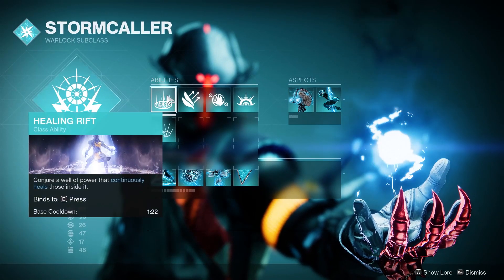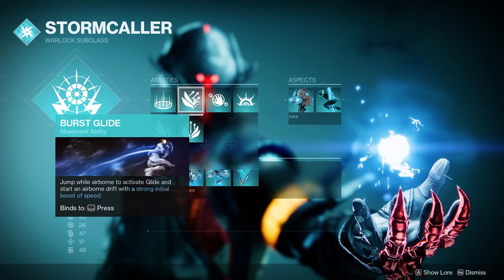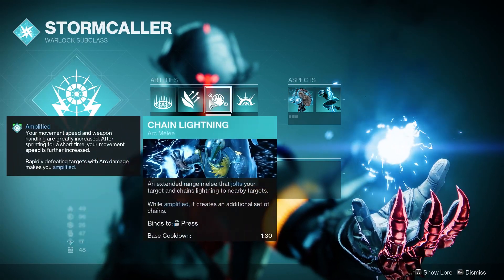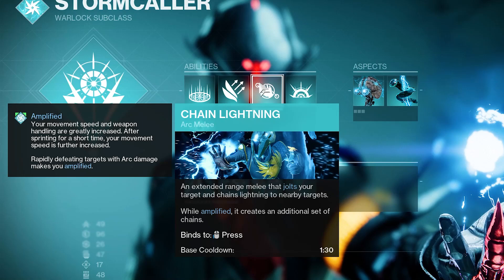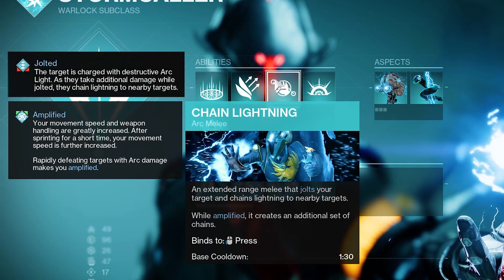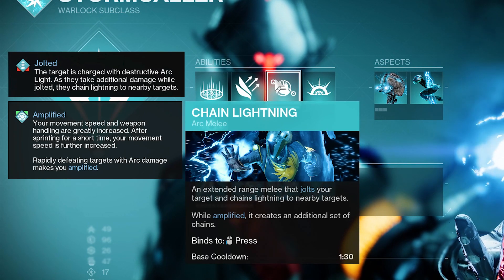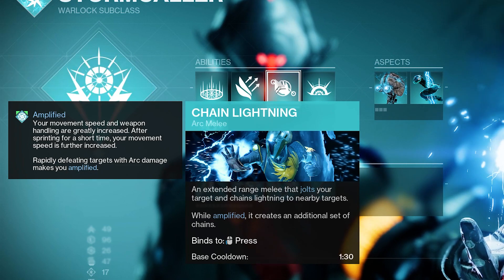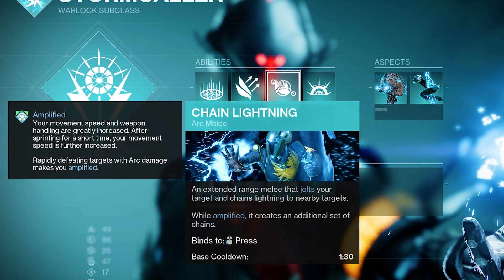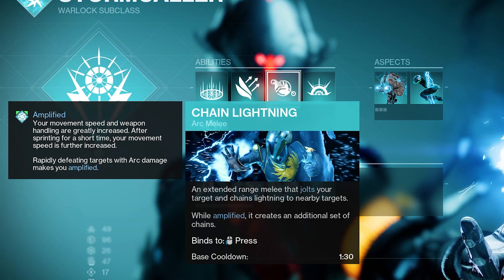Moving over into abilities, we're going to be taking Healing Rift for that survivability, Burst Glide for our jump, and the melee is actually a crucial part of our build — we're going to be going with the Chain Lightning melee, an extended range melee that jolts your target and chains lightning to nearby targets. Jolting is when the target is charged with destructive arc light; as they take additional damage while jolted, they chain lightning to nearby targets. Furthermore, while Amplified — which we always will be — our melee is going to create an additional set of chains, so even more jolting, more chain lightning and arc damage.